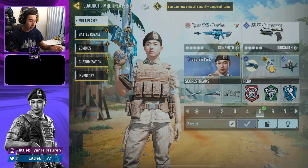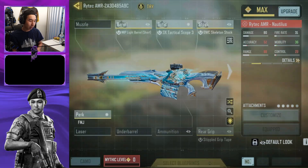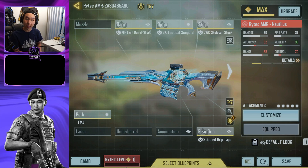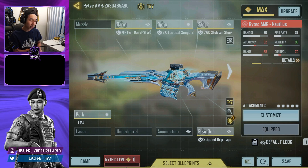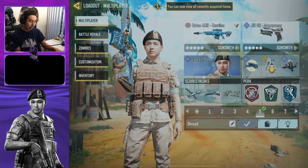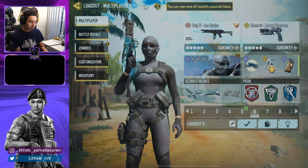Number five — instead of using the HDR like my last video, I now use the Rytec AMR. I've been loving the Rytec with the ACOG — you guys should try it out for sure. It's really aggressive and you can spam with it because the Rytec doesn't have a bolt action. Everything else is the same as the Deagle build.